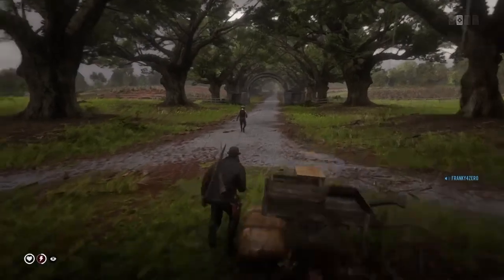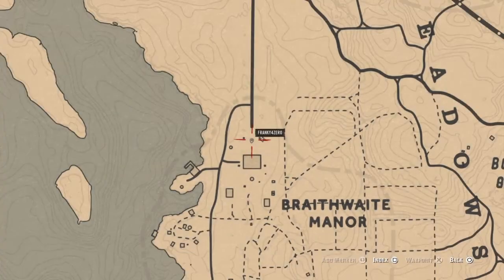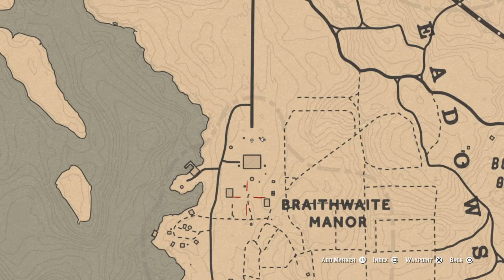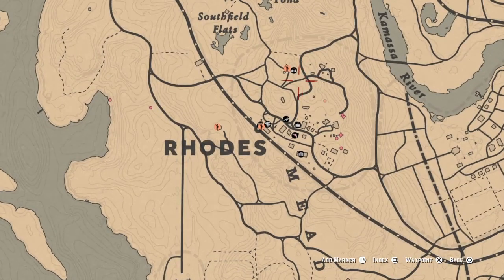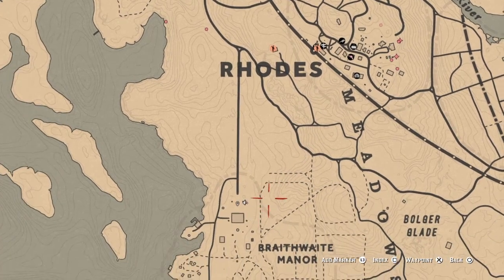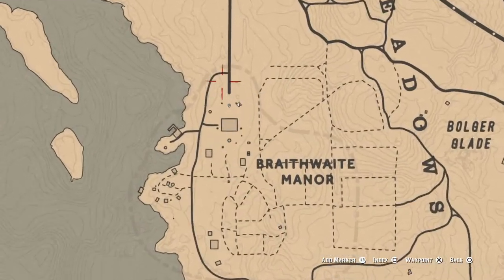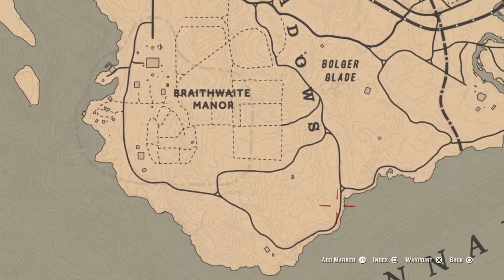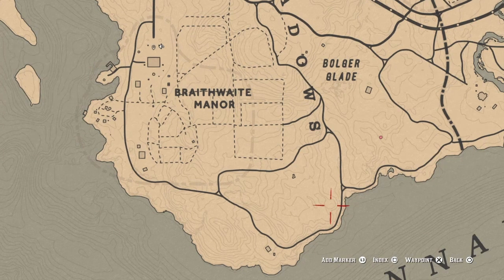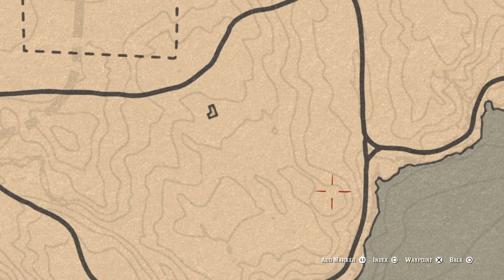I'll show you one more time where it is. It's at this mansion right here near Rhodes. It's a real fast run to the fence when you get full. And I don't know if you guys know — I can make a video on it — there's a couple videos out, but there's a cougar spawn right here.